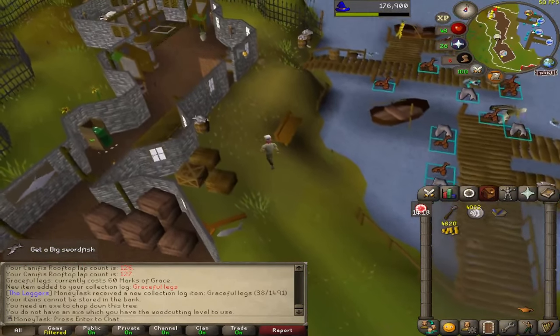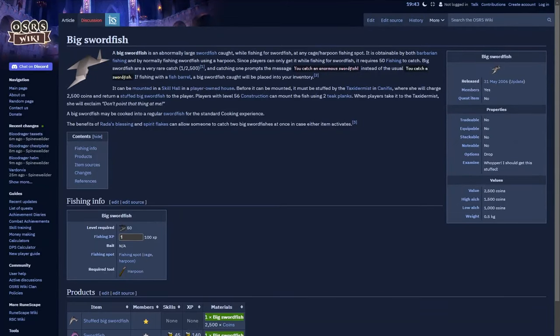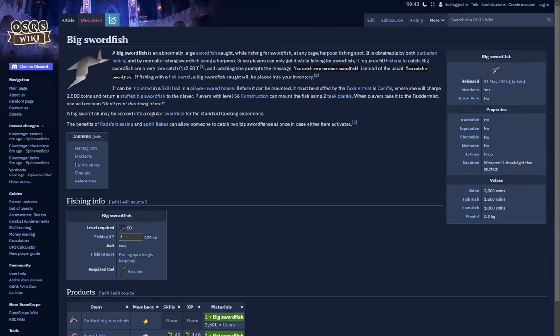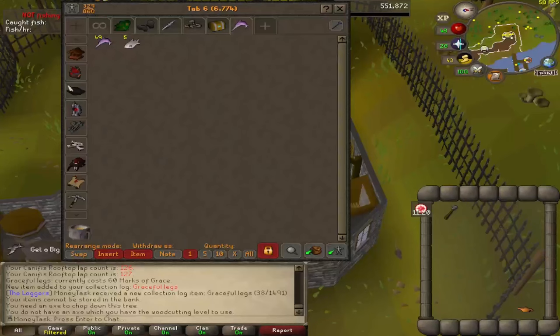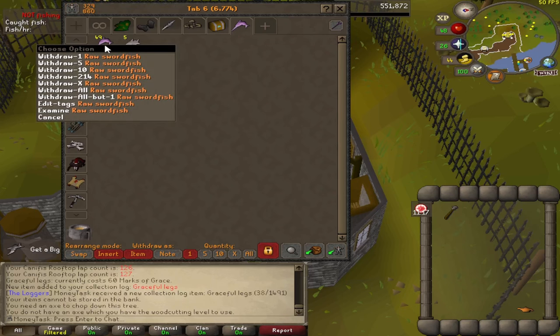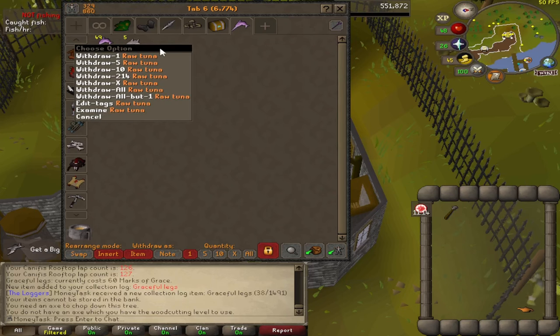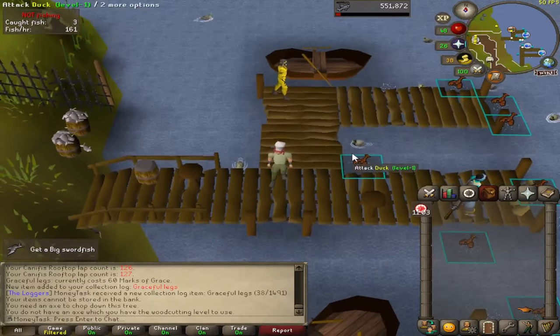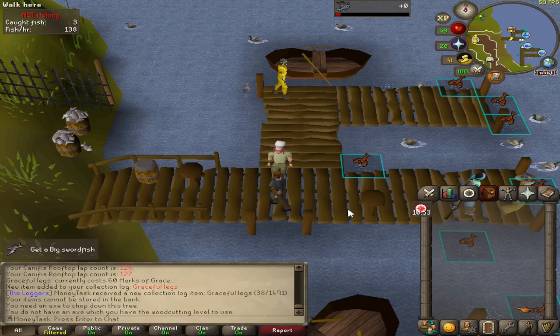We will be staying here until we get 68 fishing. In case we get any clues or anything like that, we can leave and come back in without having to boost. The big swordfish, just like the big bass, is a 1 in 2500 drop rate for any swordfish we catch. We also have a chance of catching tuna at the same time - we'll be keeping both in case we need cooking levels, so we'll be banking everything. I'm also going to reset my fishing counter to zero so we can see how much total XP we get from this grind.